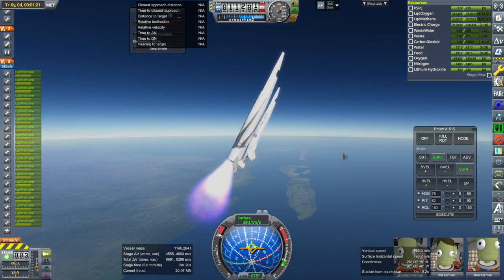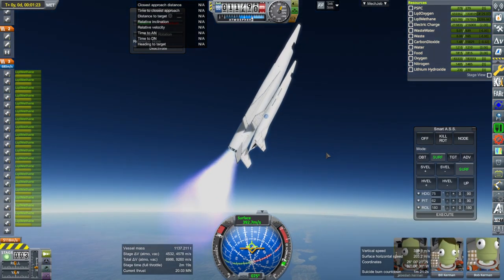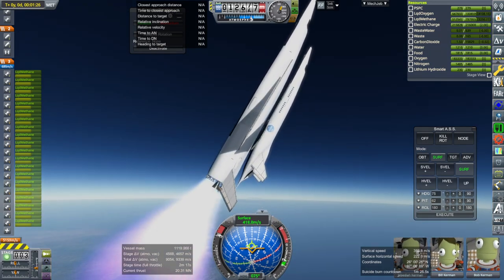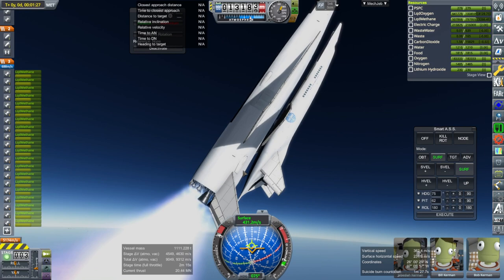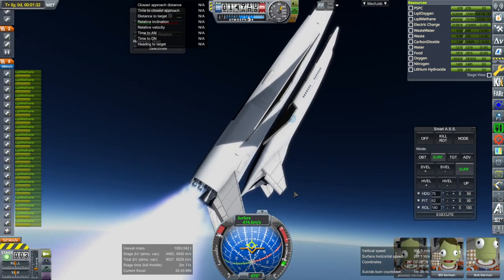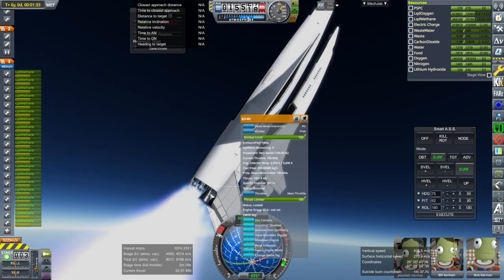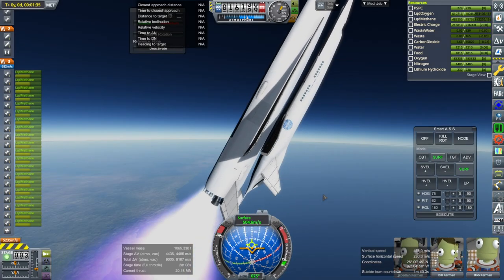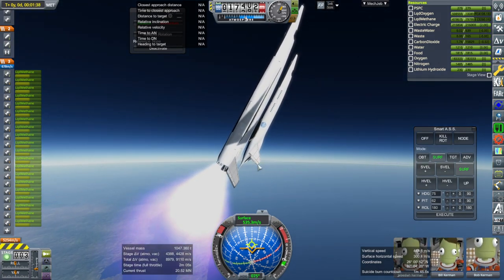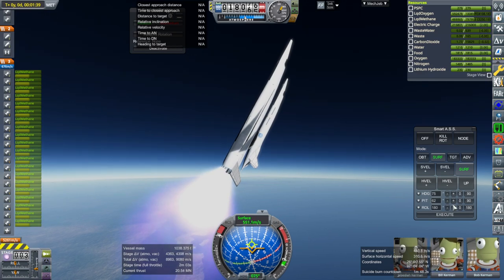We're high enough to extend the vacuum nozzles. I'm not sure when to shut off the center rank of engines — we don't have enough thrust right now to do that. Maybe I should wait on the vacuum nozzle extension. It's definitely worthwhile though, as it's getting 360 ISP now compared to 338 in sea-level mode.